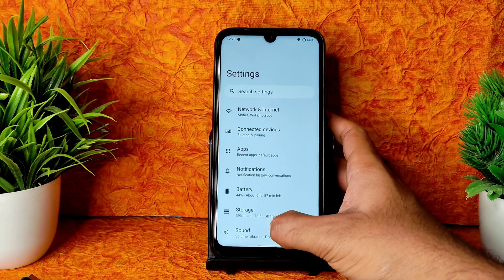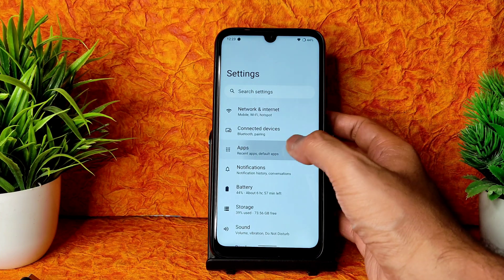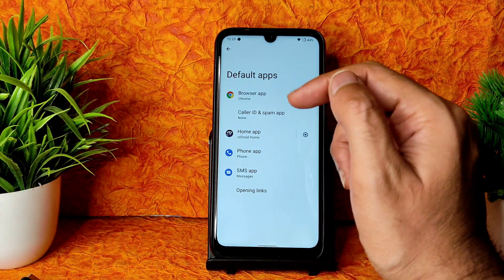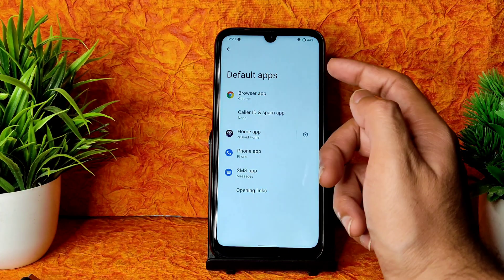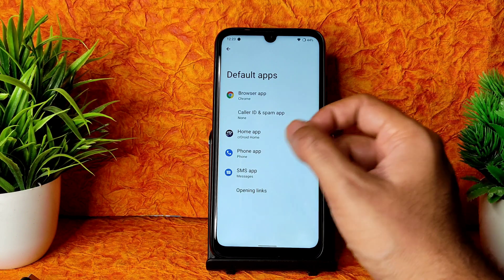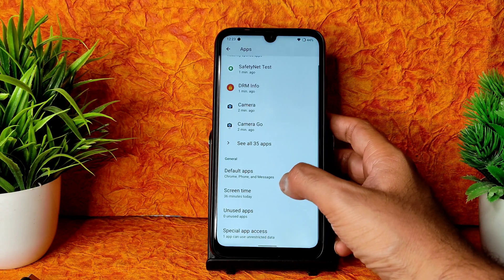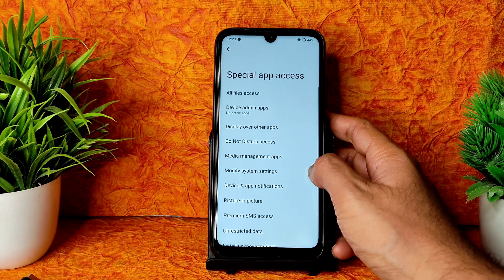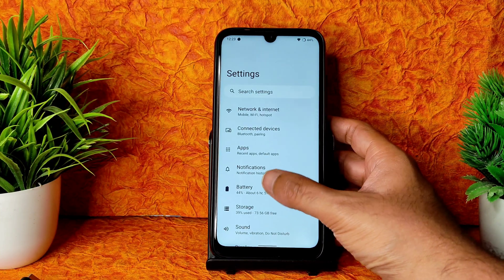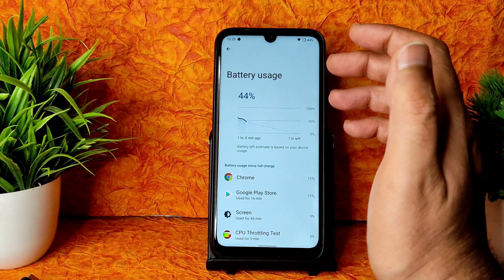Settings offer lots of customization. Under apps, you can choose default apps - for example, setting a different default browser. Screen time is available, unused apps can be checked and uninstalled. Special app access has plenty of options to enable or disable.